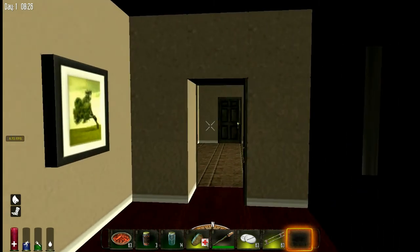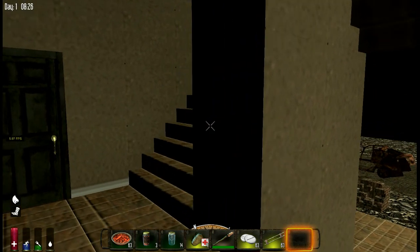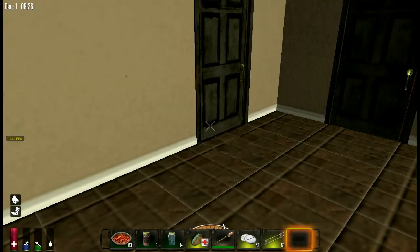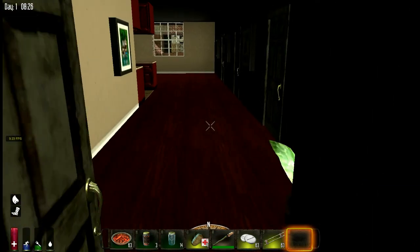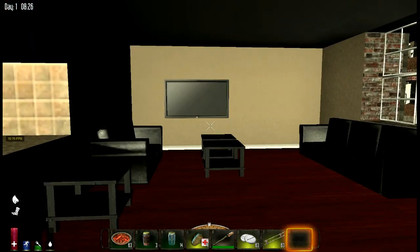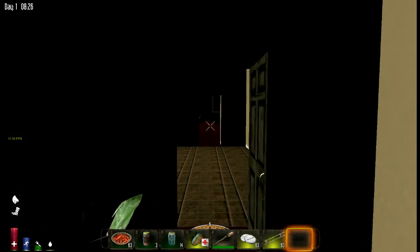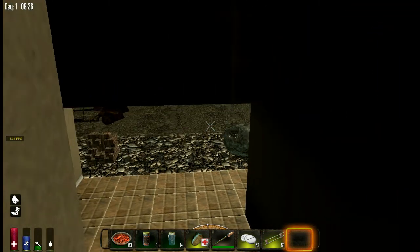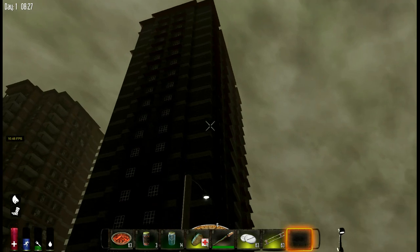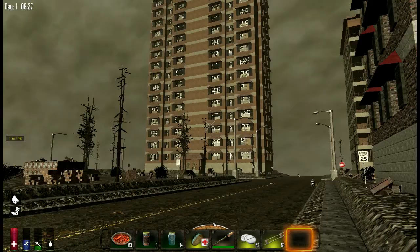I shouldn't be lagging even inside the building - you can see I'm lagging. Normally you only lag when you're staring at hundreds of polygons, but when you're inside a building I shouldn't be suffering the same frame rates as standing outside looking at everything. My machine should only be processing what's physically on my screen right now, and I'm at about 11 frames per second. I get the same frames inside the buildings as I do outside. If you developers could take a look at this, I'd appreciate it.